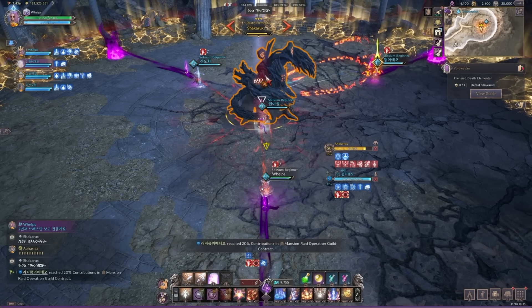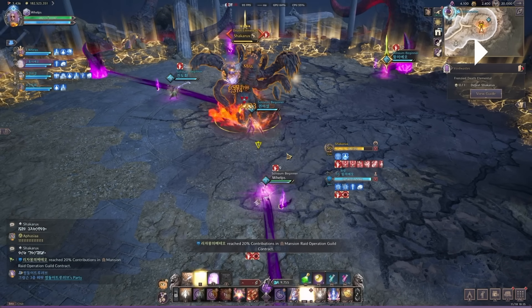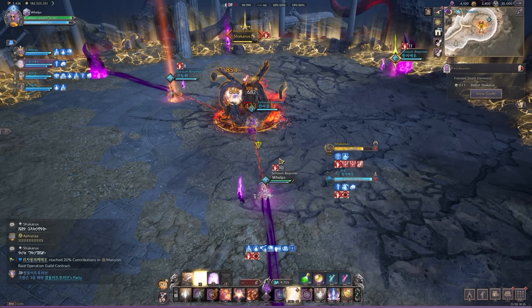At 90 HP, the boss puts a red marker on the furthest person — the same big red black hole from Cursed Waste, but much bigger. There are two ways to get rid of it: go all the way back to the horn, and as soon as the red marker disappears run forward; or run to the nearest horn on your left or right, drop the black hole there, and come back to your line.